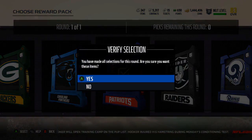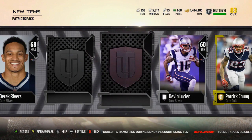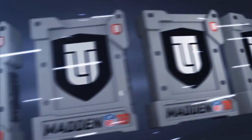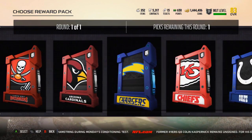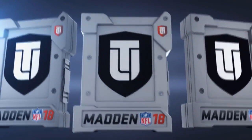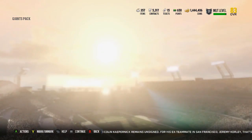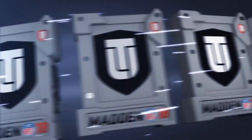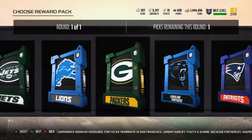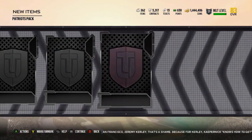Maybe open up a couple Falcons — I want the ones with a lot of elites to boost the chance of pulling one. Okay, Garoppolo and Chung. Might open up a couple Giants packs because they have Landon Collins, DRC, Janoris Jenkins, OBJ — let's open up one of these. Sterling Shepherd. We blow everything on the first two packs. Let's do another Patriots, probably just go back and forth Patriots and Giants. I might open up a Lions pack — they've got some decent elites.